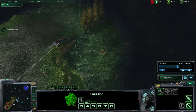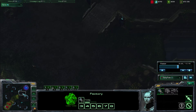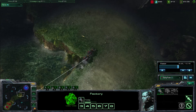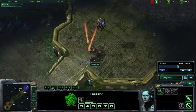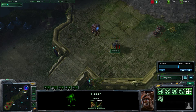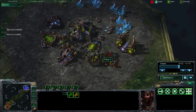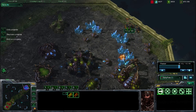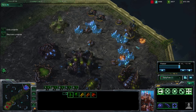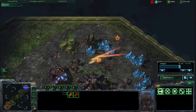Now, the magic number with Hellions is three. What you might want to do is wait sort of at the front of their base — you can stop a zergling rush. Right here he had a roach, and this roach will just soak up the damage. So I just drive past him because these Hellions are so fast; they just fly past roaches. And you want to start focus firing down these drones.